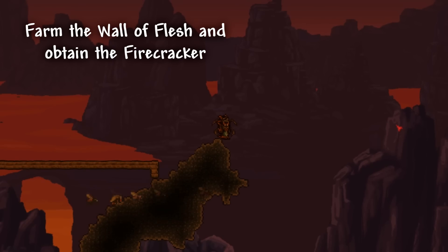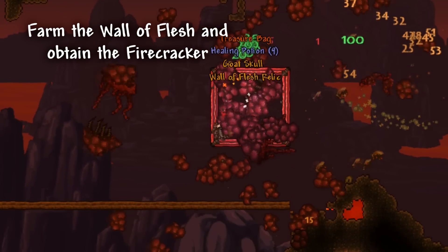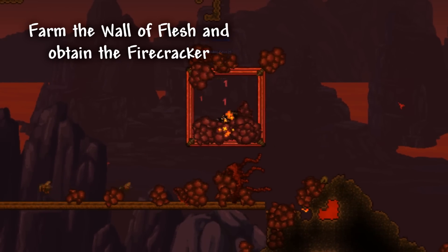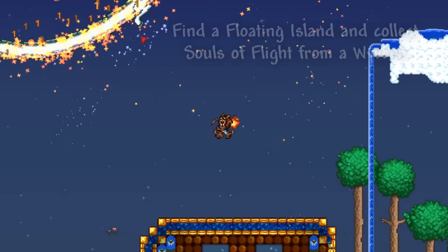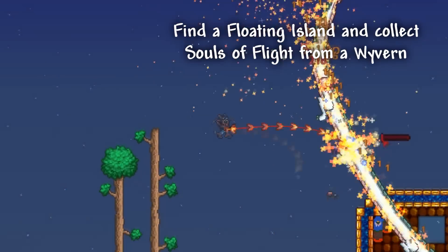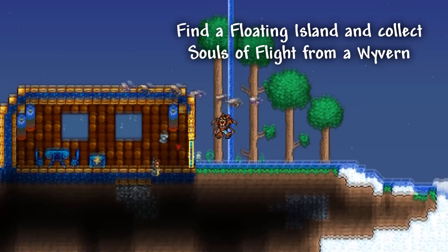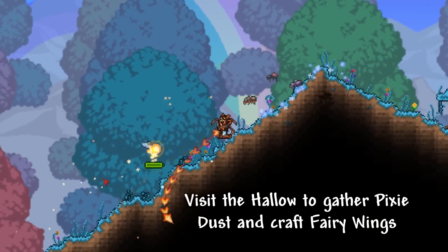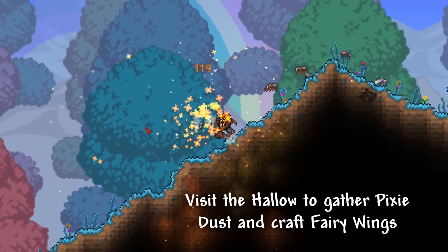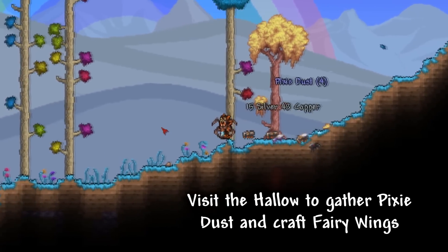If we weren't lucky enough to obtain a Firecracker the first time fighting the Wall of Flesh, it is now time to go and try to obtain it once again. Now we should locate a Floating Island and collect Souls of Light from killing Wyverns. Now we can head back down and visit the newly spawned Hallow Biome to gather Pixie Dust and craft a pair of Fairy Wings.